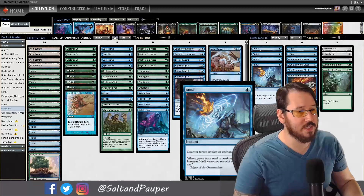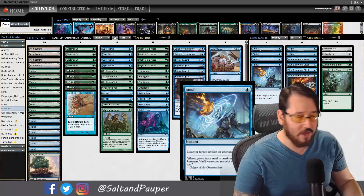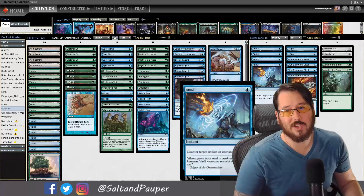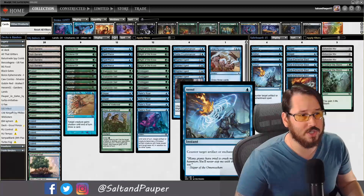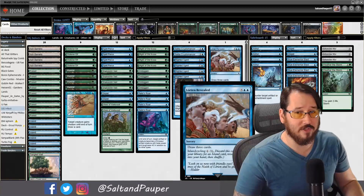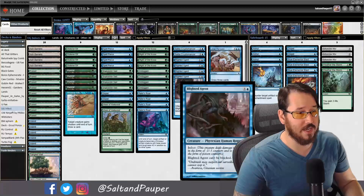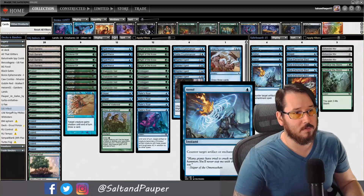The sideboard has four Annuls, primarily against Ninfinity, Brute Squad, or Blue-White Affinity. Also good against Boggles, though we're not seeing many of those. Boggles gains a lot of life and kills quickly, but this deck can race it since it doesn't have much removal. You can race them pretty effectively.